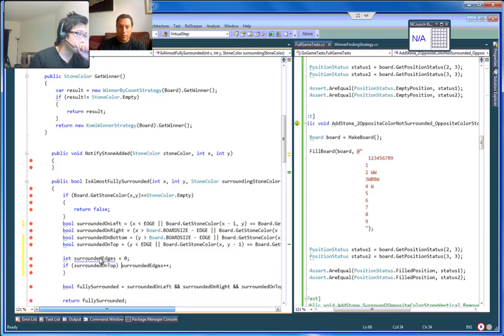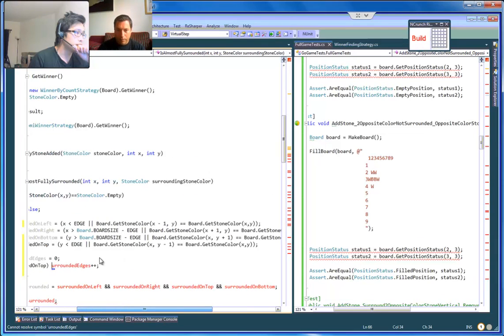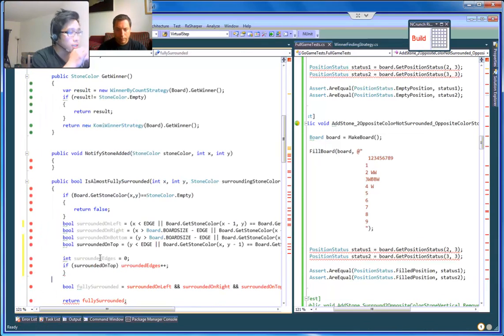So right now it's just checking the color on the left, right, and top is equal to black.